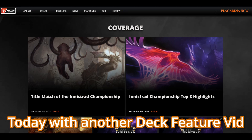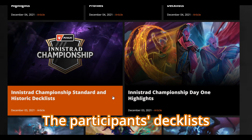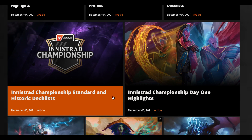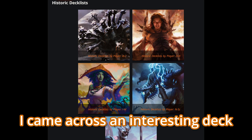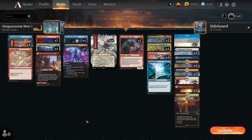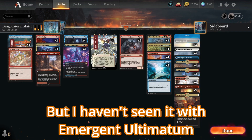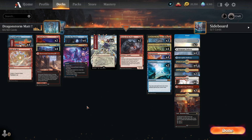Hello everyone! Today with another feature deck video. I don't know if anyone here is aware of the fact that there is an Innistrad Championship tournament that was going on. Wizards of the Coast released the deck lists for participating players on their article, and when I was going over some of the decks, I came across an interesting deck. I have seen the Dragonstorm combo before but haven't quite seen it alongside Emergent Ultimatum, so I decided to do a video on this deck.